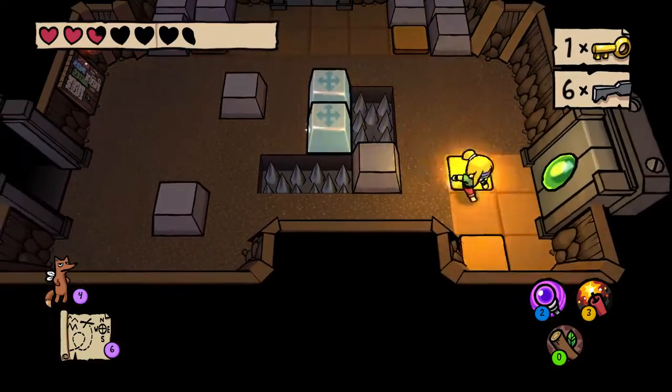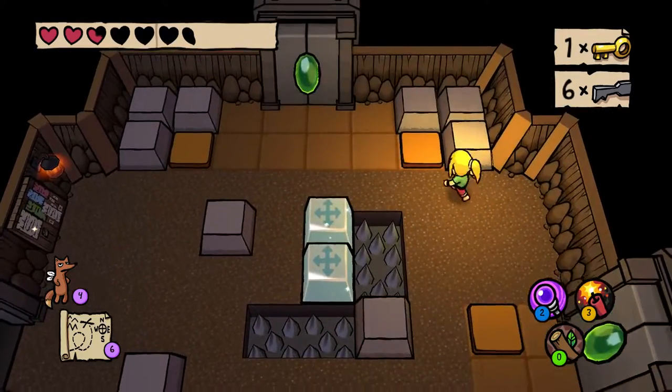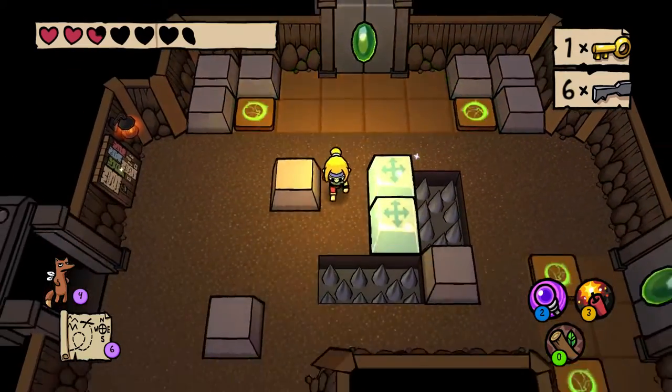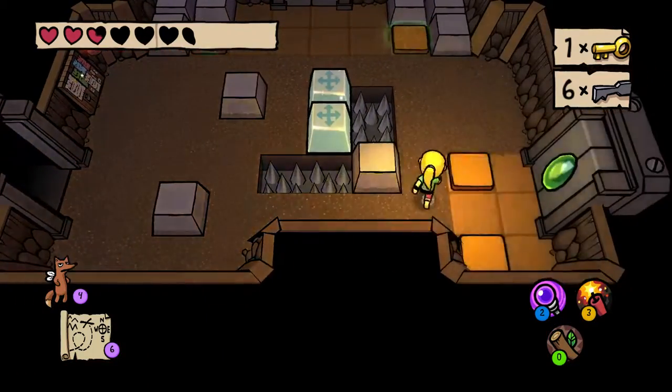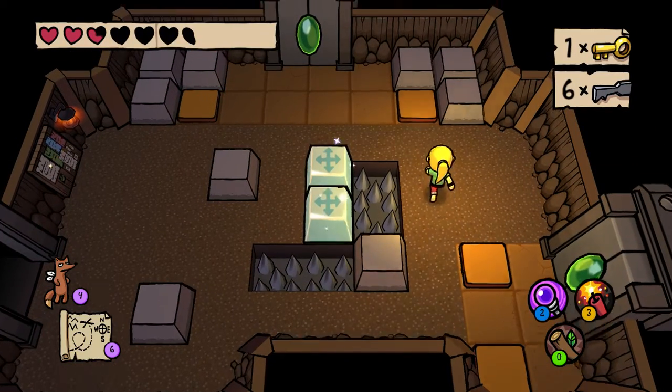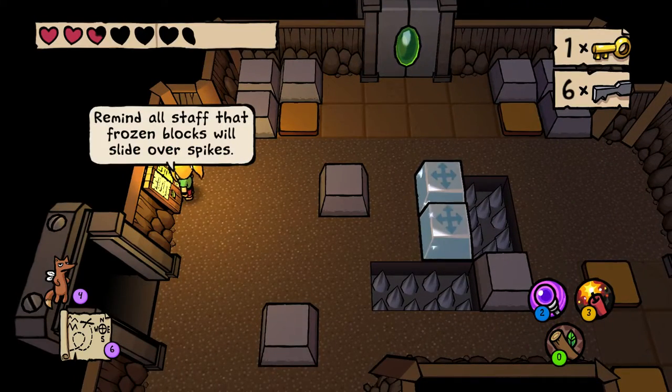We've got ice blocks, we've got doors. There are only two ice blocks, and with me that's three, so you can't possibly push all the switches at once. But each door reacts to two switches. Frozen blocks will slide over spikes.